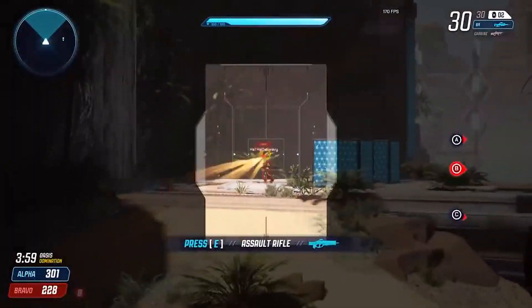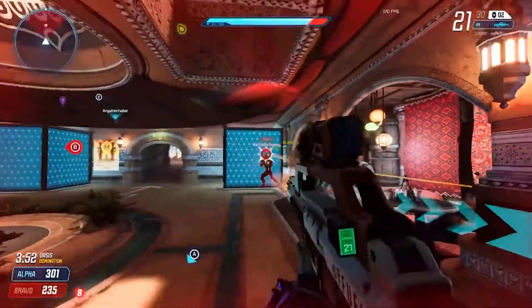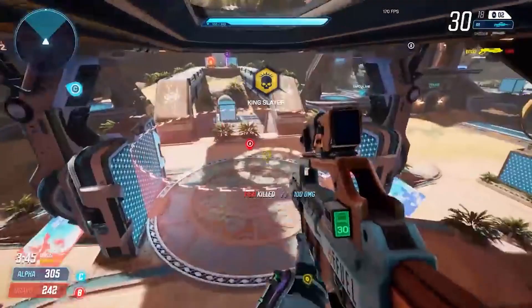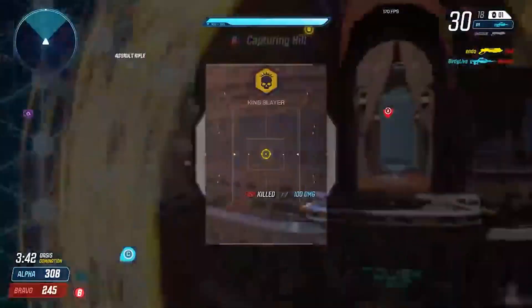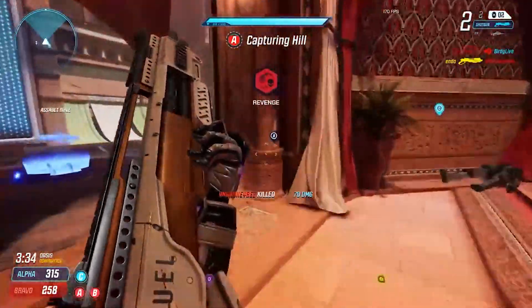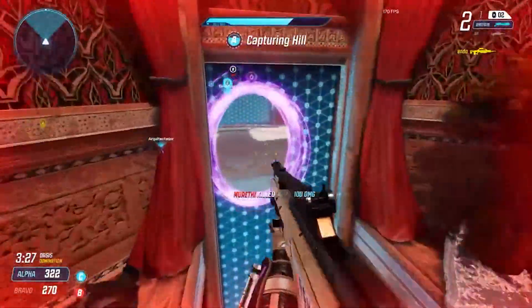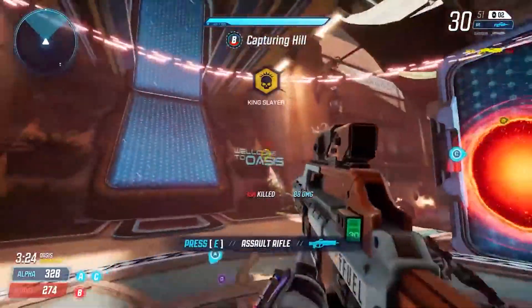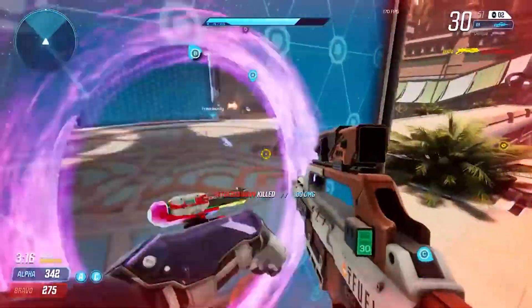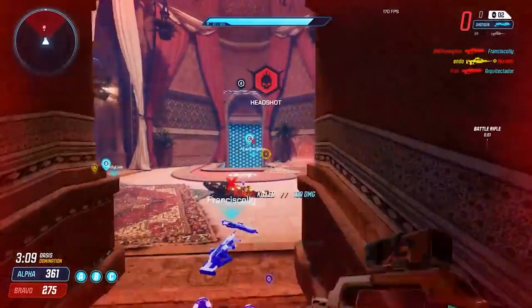The last way to get Splitgate drops is going to be through the Battle Pass. We currently have the Beta Battle Pass with 15 tiers. You'll get one drop at tier 4 and one at tier 8 — so at least two drops. It might actually be every four tiers, which could give you three drops total. So just make sure you're playing the game and leveling up the Battle Pass. When the full game is released, there will be a new Battle Pass and more ways to get drops, and I'll make an updated video. But right now, that is all the ways you can get yourself drops.